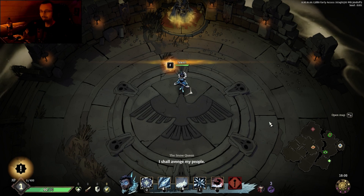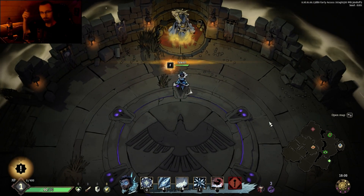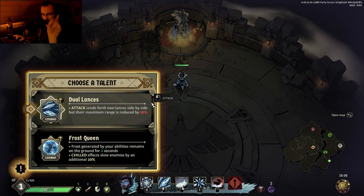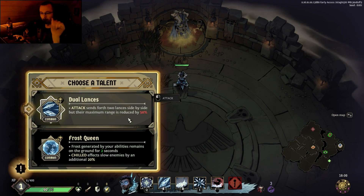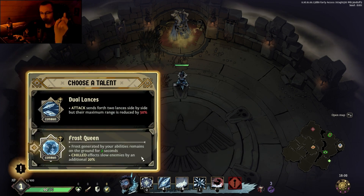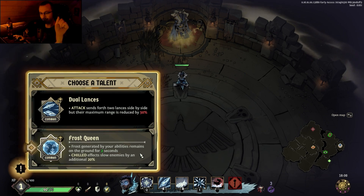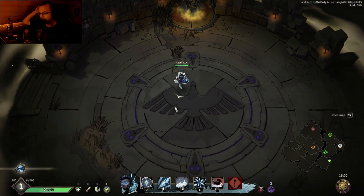Because Q before, I think, was actually the dash ability — the ice skating. We have Dual Lances: attack sends forth two lances side by side, but their maximum range is reduced by 50%. And frost generated by your abilities remains on the ground for two seconds; chilled effects slow enemies by an additional 20%. I'm gonna go Dual Lances — that deals a little bit more damage overall.